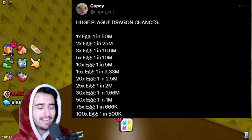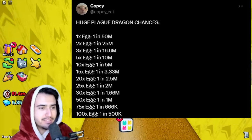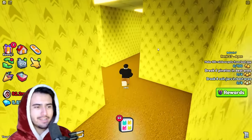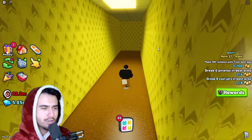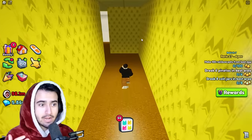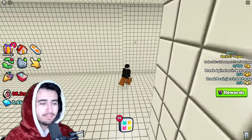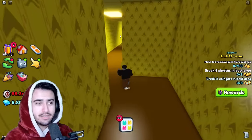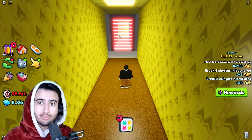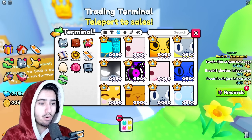The higher-tier eggs like the 50x, 75x, and 100x all have a timer so you can only open them for a maximum of one hour. You have a much higher chance on the higher-tier eggs so I would at least try to find one of the 50x or 75x eggs — it will be a lot easier to get this huge. Just keep running in a straight line and turn only when your path ends so you don't end up going in a loop. I'm pretty unlucky and don't want to keep looking right now, but there's no trick or method — you really just have to get lucky, so if you really want this huge don't give up, keep walking, and keep looking for that locked room.